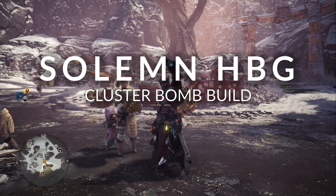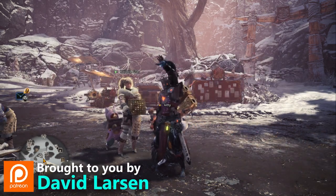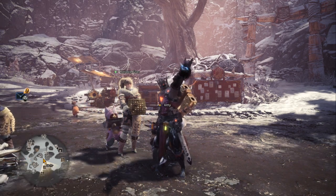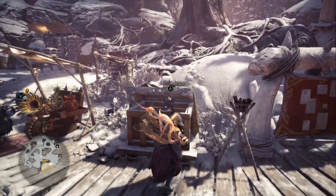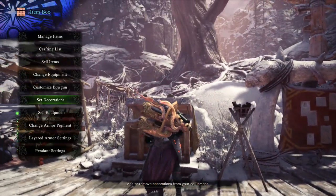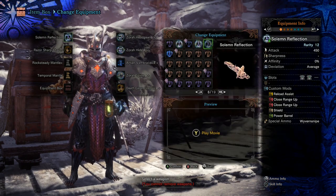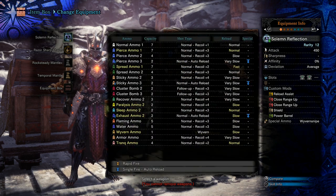Hello everyone, and welcome to my review of the Ishvalda Heavy Bowgun, Solon Reflection. This is my new favorite explosive damage heavy bowgun in Monster Hunter World: Iceborne. Let me explain why. When we take a look at it, let's go to Change Equipment. Not only does it have a terrific attack value of 450, it also comes with terrific ammo. The Sticky Ammo 3 has auto-reload. I find that the auto-reload is actually not bad on the Sticky Ammo.